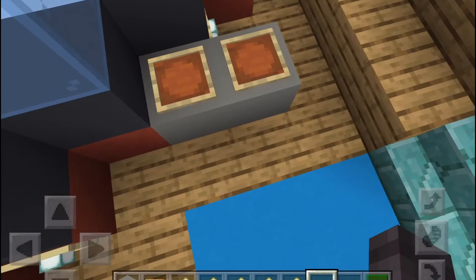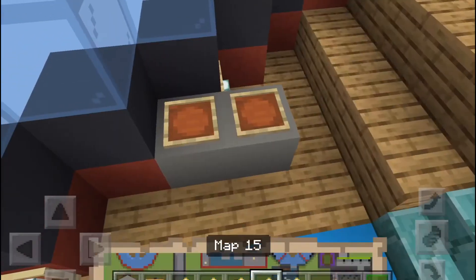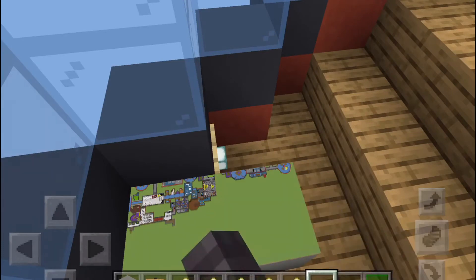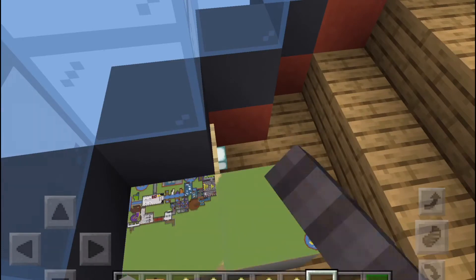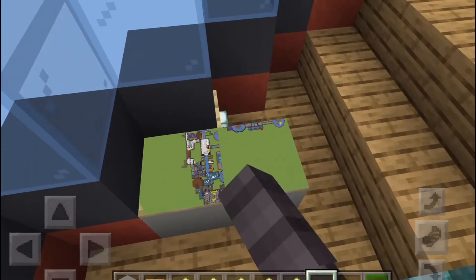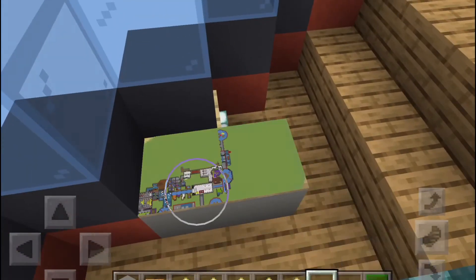I'm currently working on an outside, which will be kind of hard to do a tutorial for. Just place down your maps and place down one thing. You get the whole idea — I'm not going to waste y'all's time on this. Just try to make it seem as equal as possible.